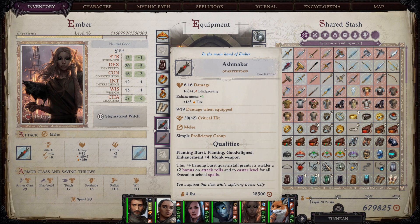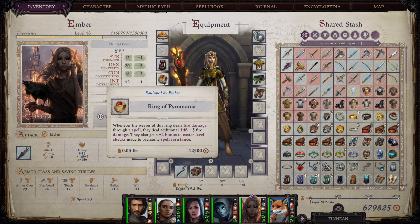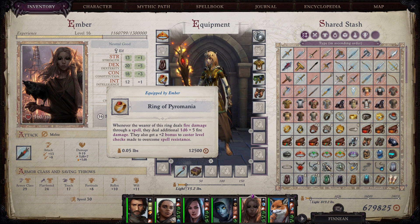In act three, there are three items that will get you going in terms of damage right away. The first is the Ring of Pyromania, which you can buy from the Cleric Arsenal in Dresden. This ring deals an extra 1d6 plus five fire damage every time we deal damage with a fire spell, and it also gives a bonus to overcome spell resistance.